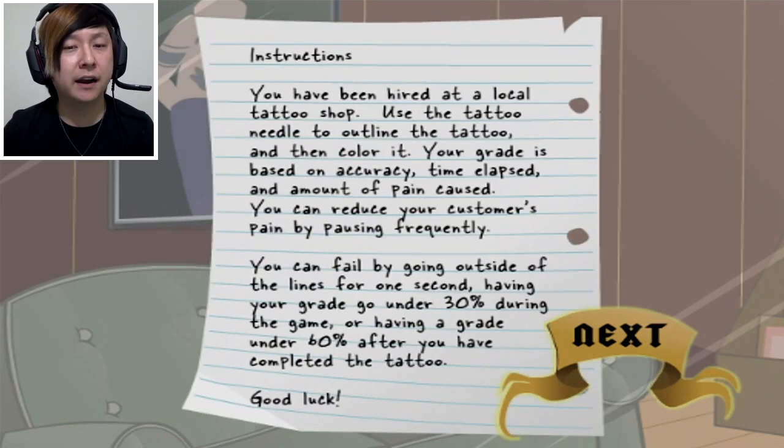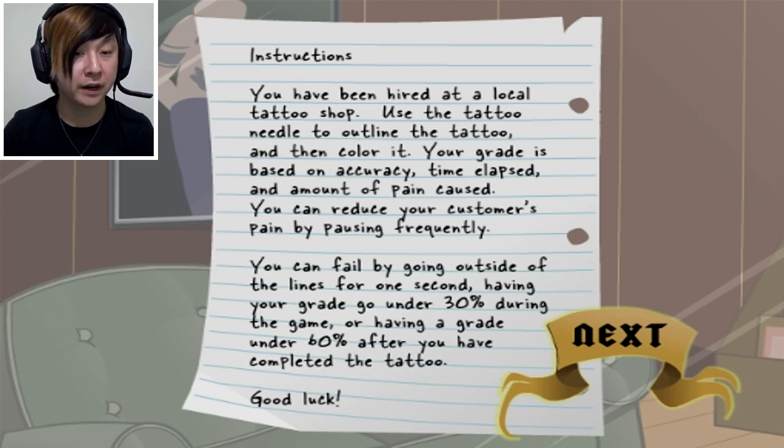Instructions: You have been hired at a local tattoo shop. Use the tattoo needle to outline the tattoo and then color it. For those of you who don't know, I am colorblind, so this might be a challenge. Your grade is based on accuracy, time elapsed, and amount of pain caused. You can reduce your customer's pain by pausing frequently. You can fail by going outside of the lines for one second. That's not a lot of time - I'm going to screw that up a bunch. Having your grade go under 30% during the game or under 60% after completing the tattoo. Good luck. This sounds hard.